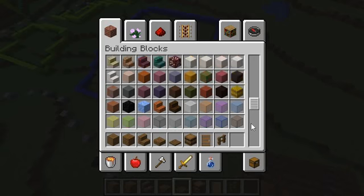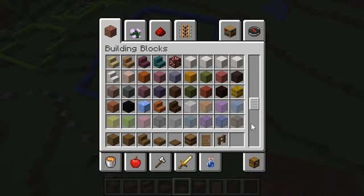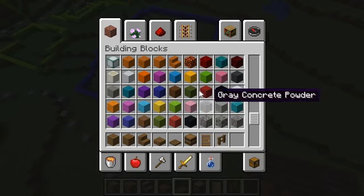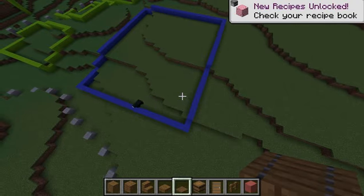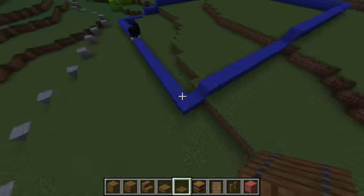Should we do a terracotta or concrete house? Let's do a pink terracotta. Okay, that looks like a rich person's house color. And we will start with this corner.